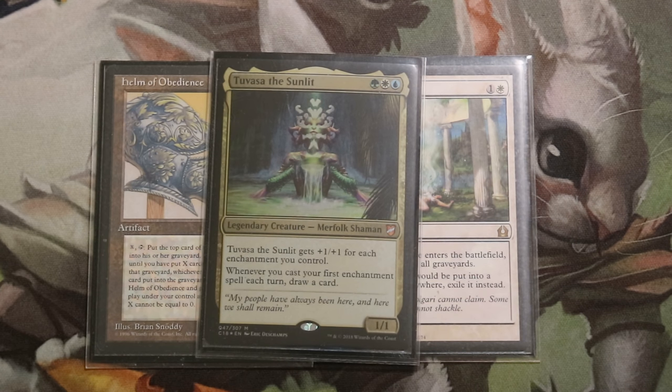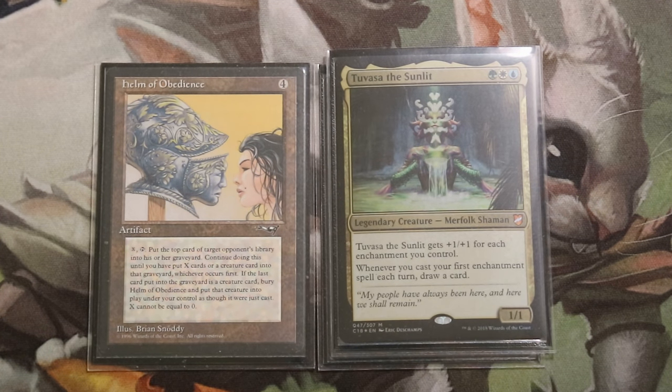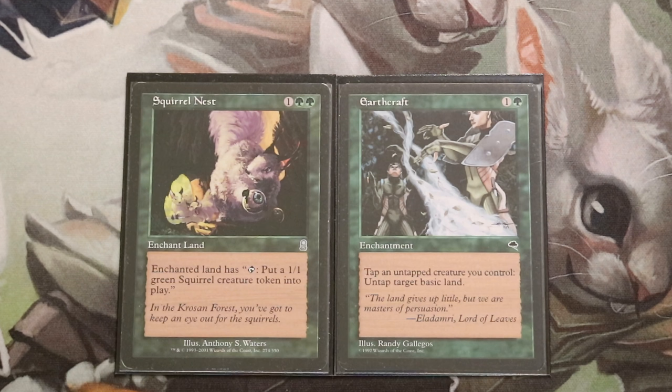We don't have access to black tutors at all. Green is really good at finding lands and creatures. Blue is really good at finding artifacts — which is nice and will help find Helm of Dominance. White is decent at finding enchantments. We're really going to need Enlightened Tutor — maybe the best tutor for this deck.